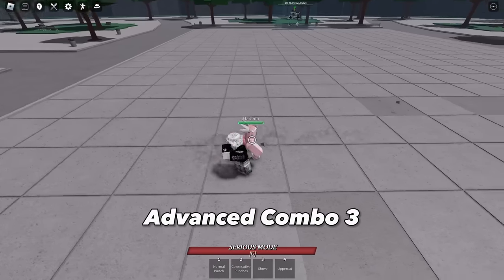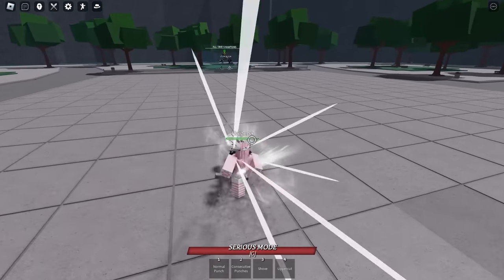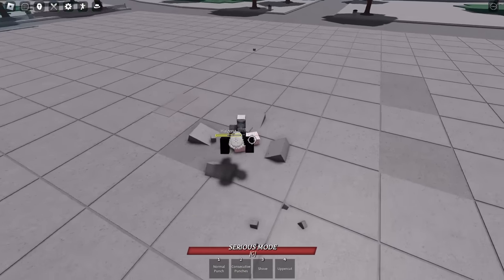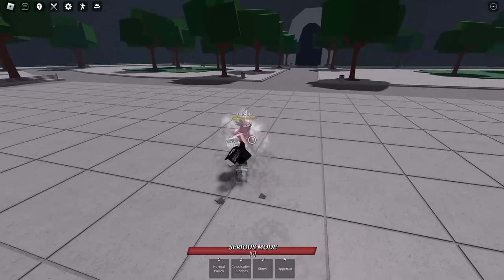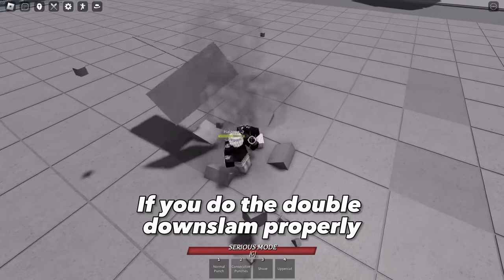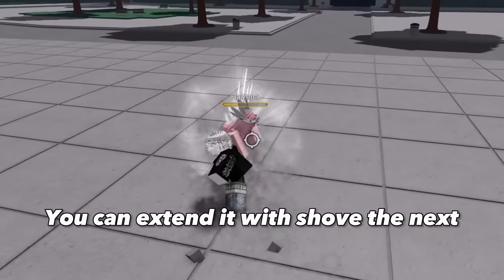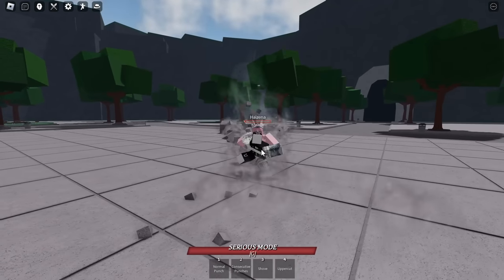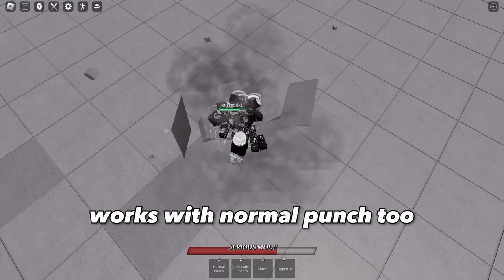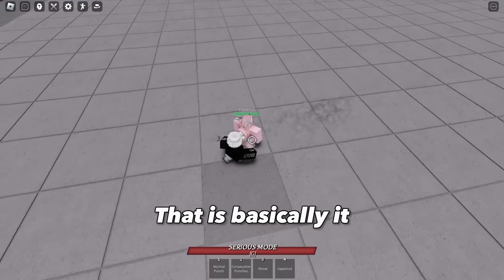Advanced Combo 3: if you do the Double Downslam properly, you can extend it with Shove the Necks. It also works with Normal Punch 2. That is basically it.